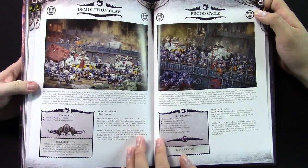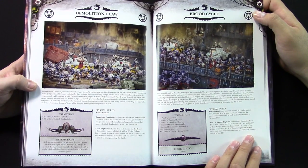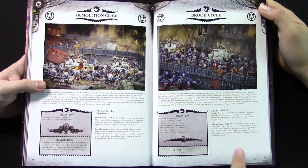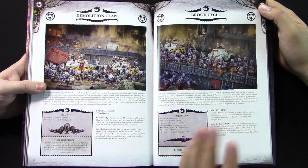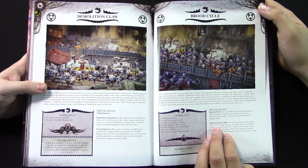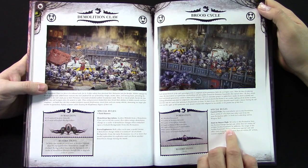Lots of different formations. Tank hunters like that, extra explosives. This one here is mostly Rock Grinders and stuff. This was the one I was talking about earlier — the special rule for Brute Cycle is plus one to leadership. The big one is Hold Banner High.